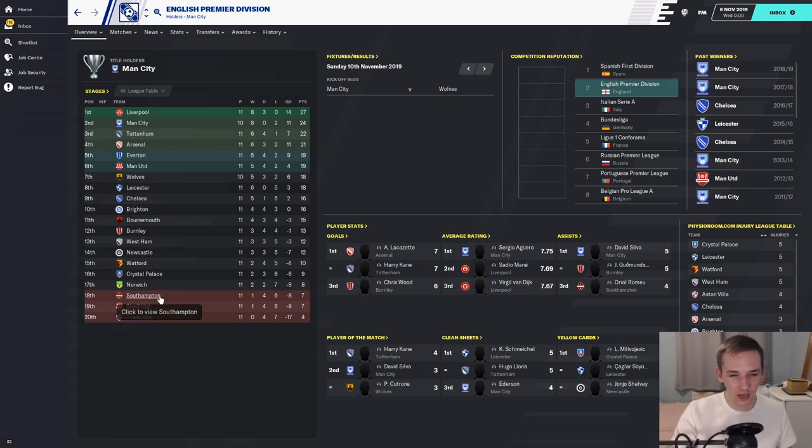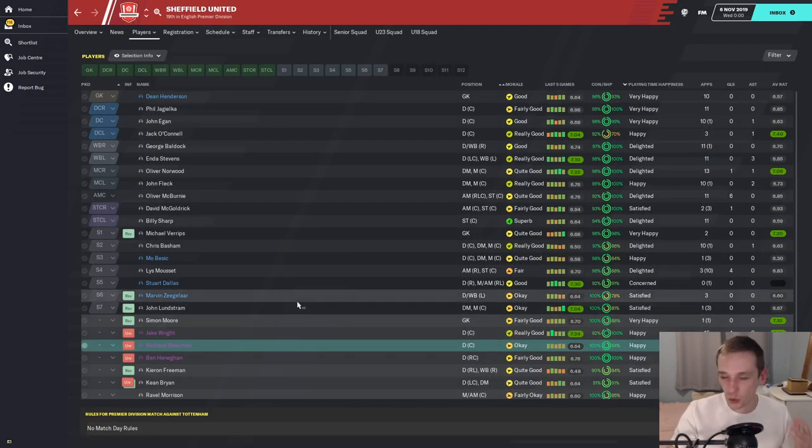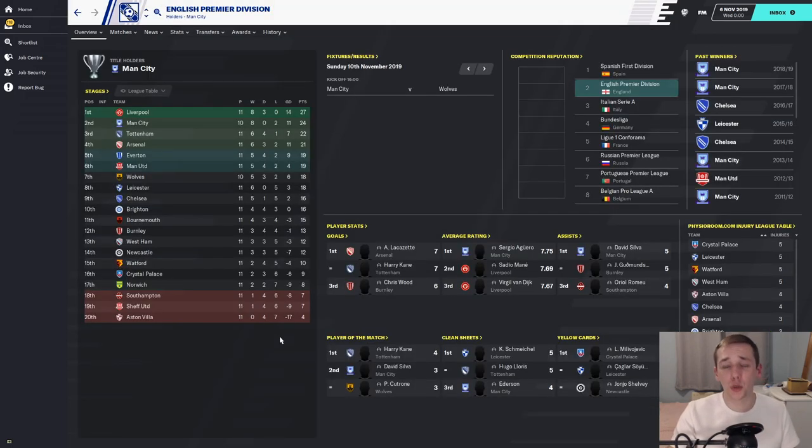It could have been Southampton, which I would have liked. Norwich I probably would have wanted to avoid as well. Aston Villa probably wouldn't have been terrible. But Sheffield United — I haven't checked through all the squads in Football Manager and I'm not too sure about the attributes and who the best players are. Sheffield United I would imagine is probably one of the weaker sides. Let's take a look at how they're doing in the Premier League.